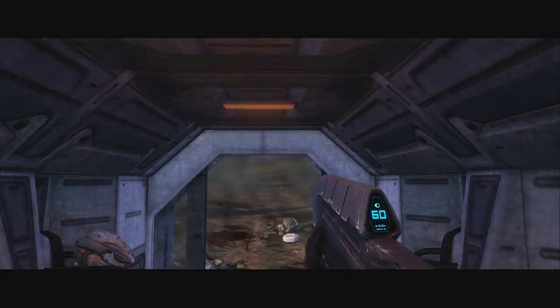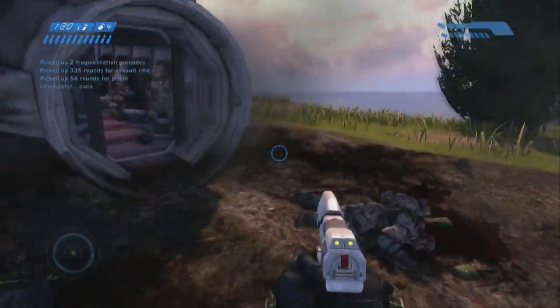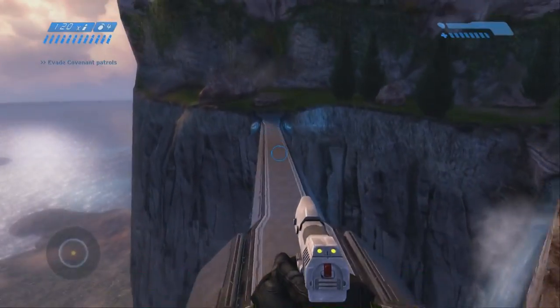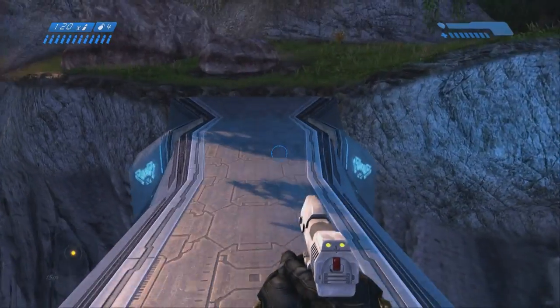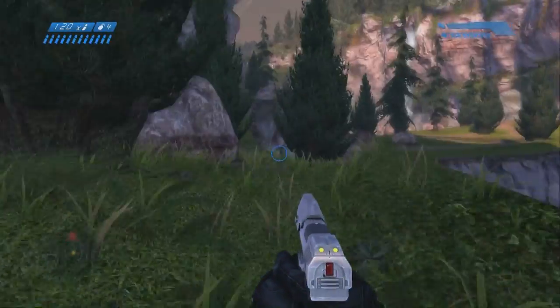What's up, everybody? Silver here with another Halo Master Chief Collection Achievement Guide. This time we're doing How Pedestrian, which is complete the level Halo from Halo Combat Evolved, the second level, without getting in a vehicle.